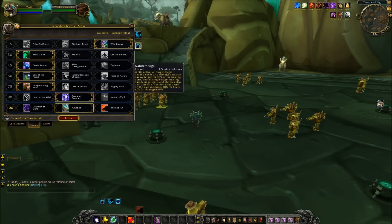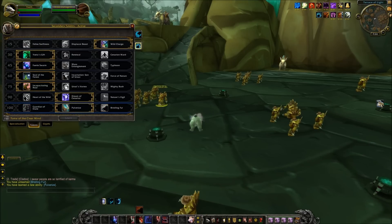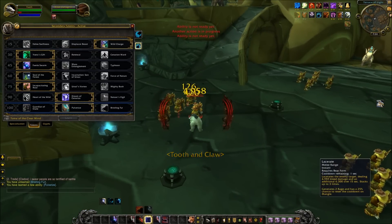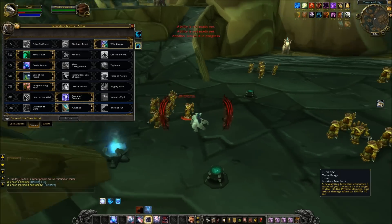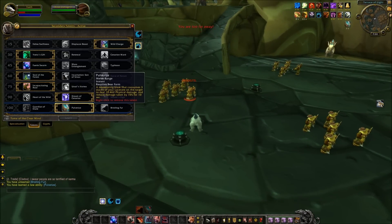There is Pulverize — a devastating blow that consumes 3 stacks of Lacerate on the target to deal 1,300 physical damage and reduce damage taken by 15% for 10 seconds. The visual is demonstrated here switching into Bear Form and building Lacerate stacks. The speaker notes they haven't been heavily into Guardian/Tank Druids, so they can't fully evaluate how effective it will be.